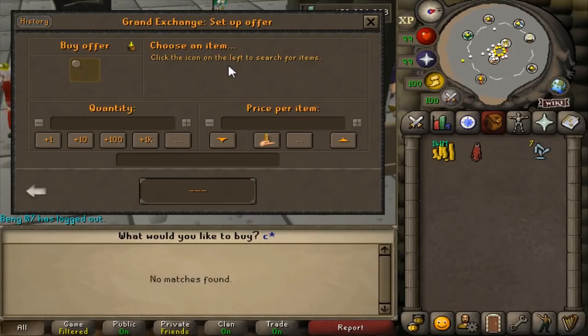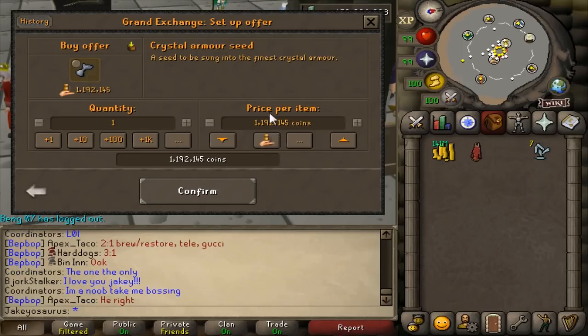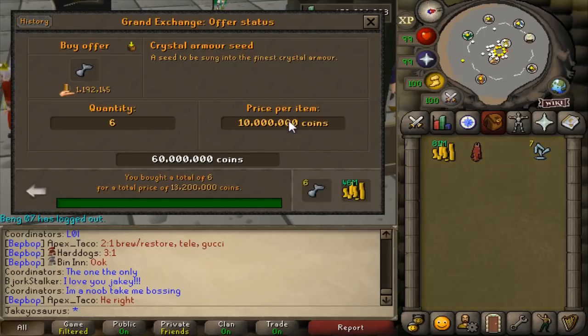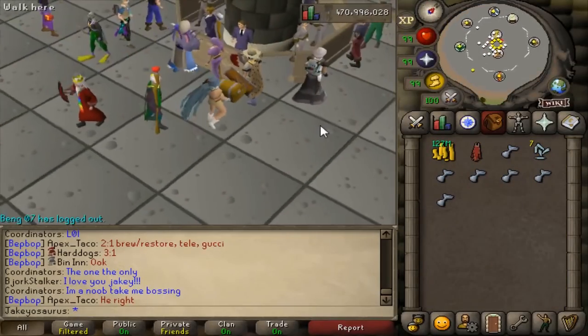So the helmet requires one crystal armor seed, the legs require two crystal armor seeds, and the plate body requires three. So I need six in total. I don't know how much these are going for. We might be about to lose a bunch of money. Oh, they bought! Dude. Easy. 13 mil. That's not bad. I expected to pay like 70 mil for all that. So that's all right. Okay, so we can make the full armor set now.